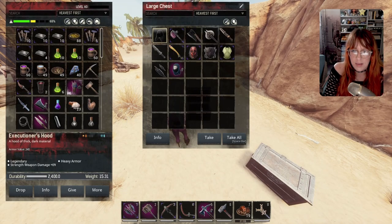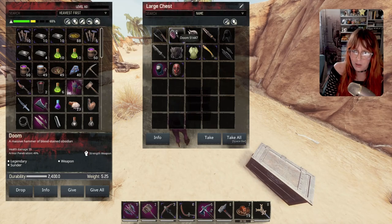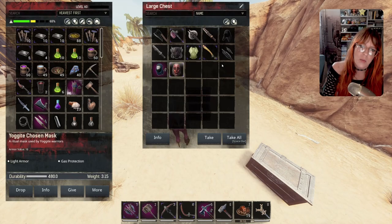Then we have some stuff not in the Unnamed City. There's the chef's trusted cleaver — and there's also another cleaver whose name I can't remember, but it drops from the same guy — well, a similar guy — from the Doomhammer. I'll go through where we can get all of these as we go.